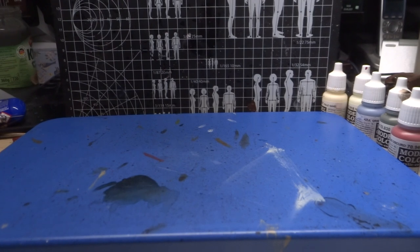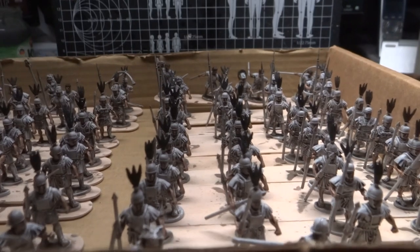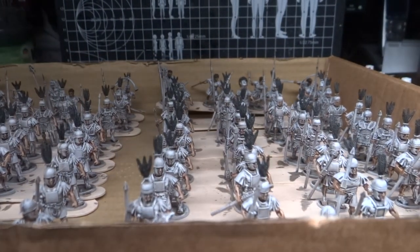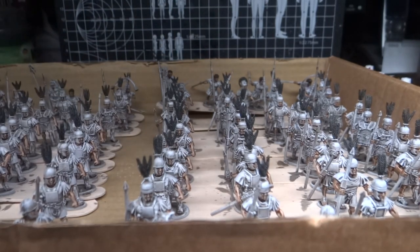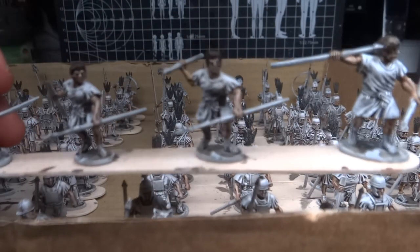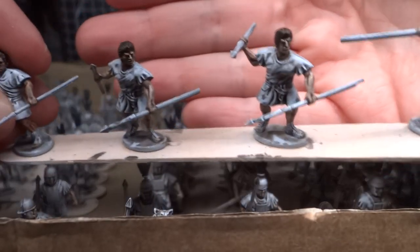I'll just give you a quick overview of where we are now. So this is the lads — the skin color is done on all of them and the plumes are done on all of them, as well as the hair on the back of the head. You can see it much better on these skirmishers right here. Hair is done as well.